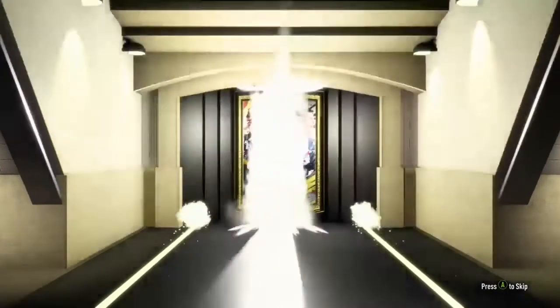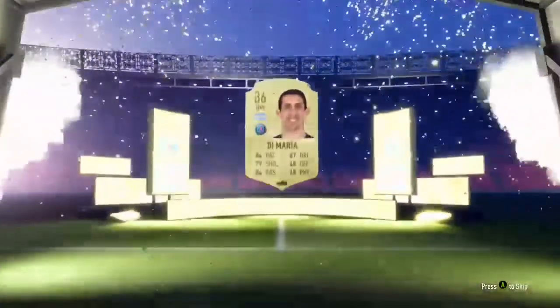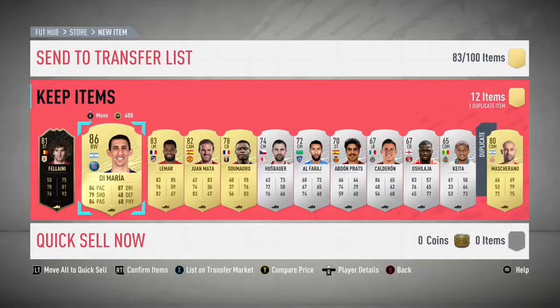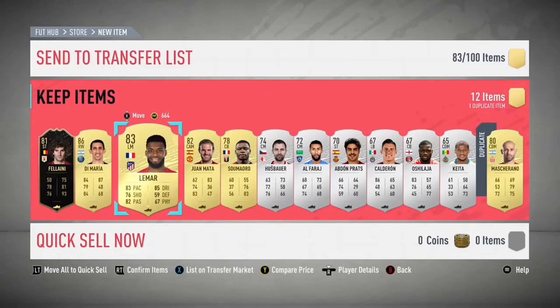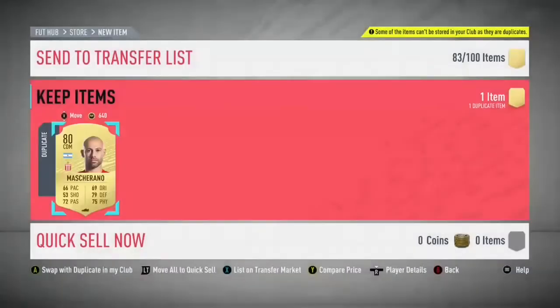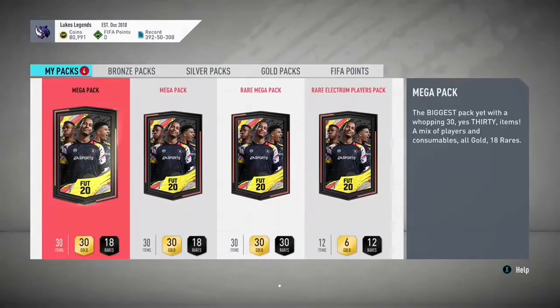Another inform - a Senegal center mid from West Brom - it's Basouma. Four informs is good but no Team of the Year, no UCL/UEL Road to the Final cards. Then two informs in the same pack! Five informs in one pack opening is not bad. And now a walkout - Argentina right wing, Paris Saint-Germain - it's Di Maria, 86-rated! I've already got his Team of the Season card but it's still a great pull.